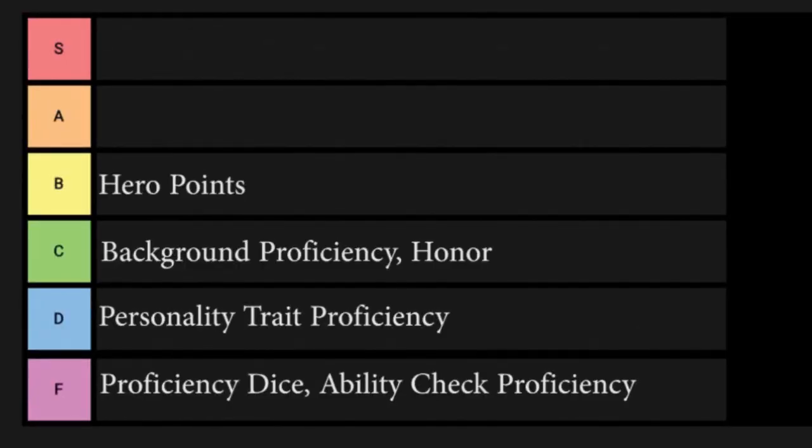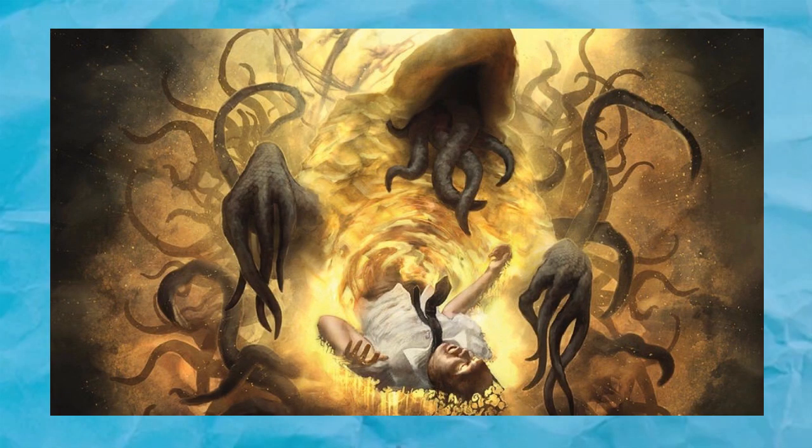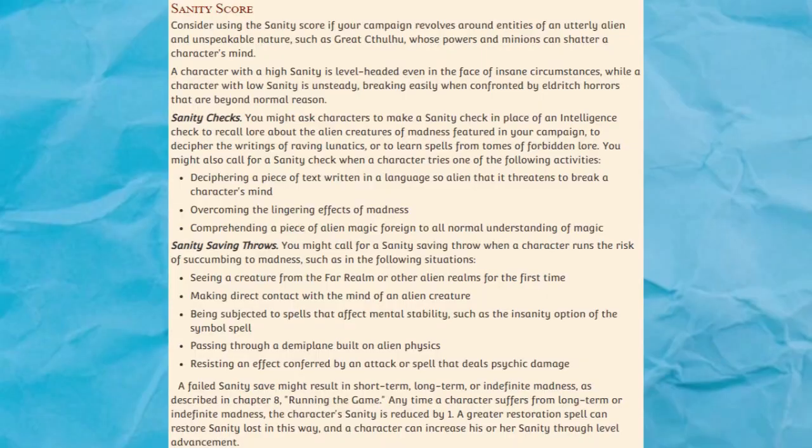Ability Check Proficiency. With this variant rule, characters don't have skill proficiencies, and instead they gain proficiency in two types of ability checks — one from their class and one from their background. Proficiency in dexterity gives a bonus to acrobatics, sleight of hand, and stealth. Proficiency in charisma gives a bonus to deception, persuasion, performance, and intimidation, etc.